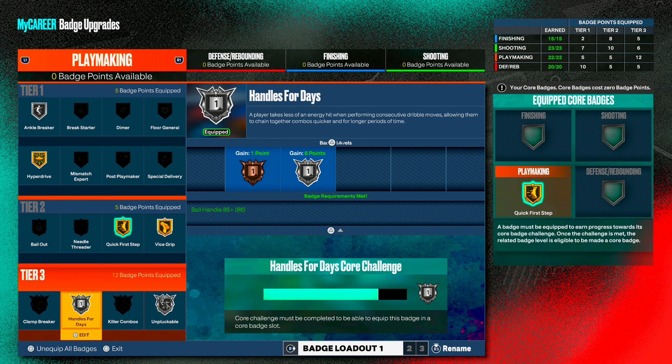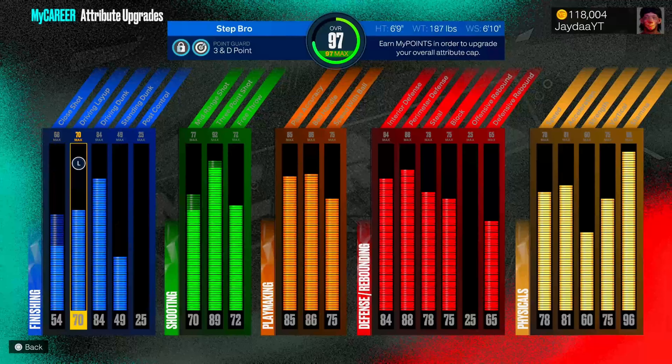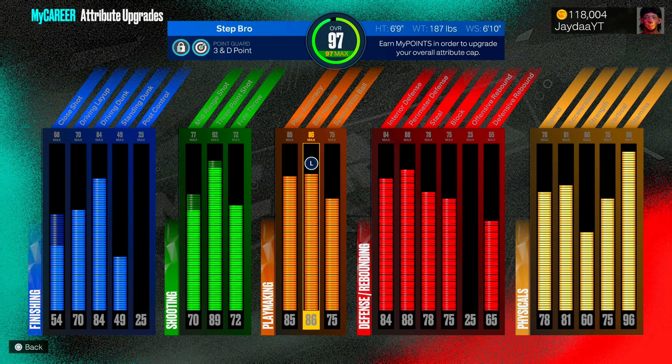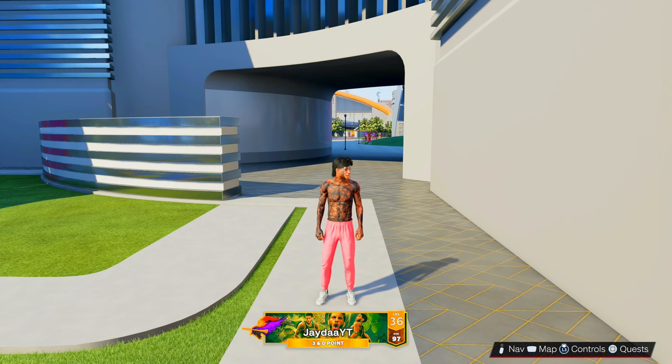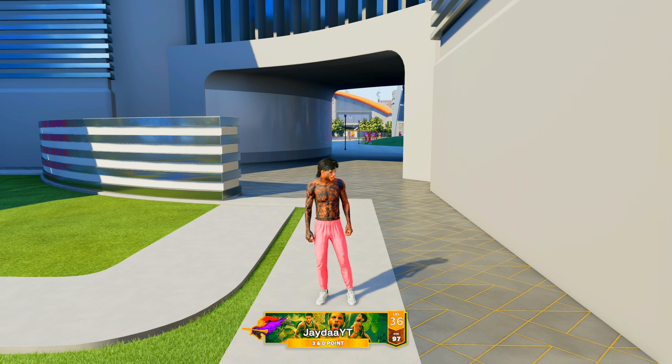This is my 6'9 build. I'm going to show y'all my attributes real quick. I only get an 86 ball handle, but don't mind that — don't mind the ball handle, don't mind the speed with ball, and don't mind the speed in general. We can move on this build and that's all that matters. I'm going to head to the Gatorade facility and show y'all that we can move on this build.